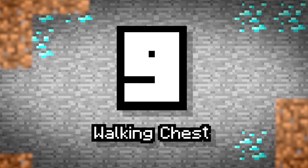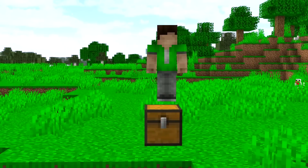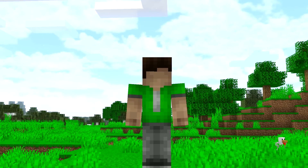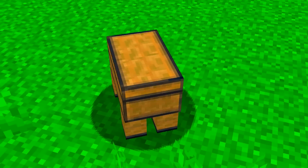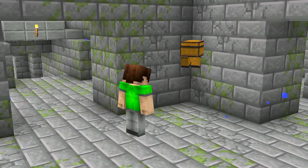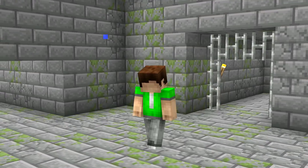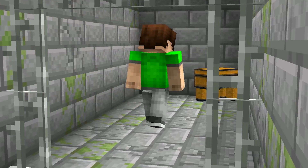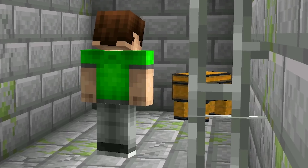Number 9: Walking Chest. Nice chest you have there, but you better keep your eyes on it — it's going to walk away! This is the walking chest, probably encountered in random generations like strongholds and dungeons. They would hold items much like regular loot chests, but would be able to roam around and even flee when they see a player. Like the enchanted storage boxes they are, they don't want you getting at their precious gear. So you'd have to chase them down, adding a whole new dynamic to looting.